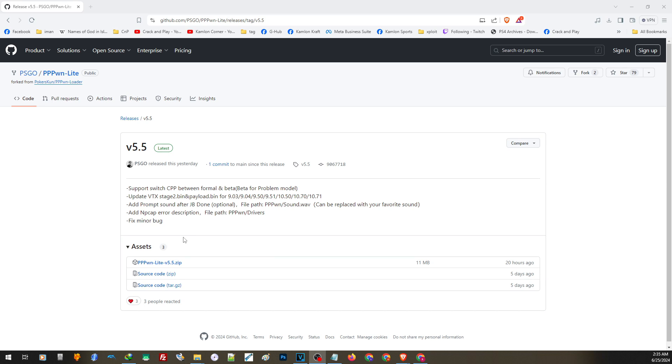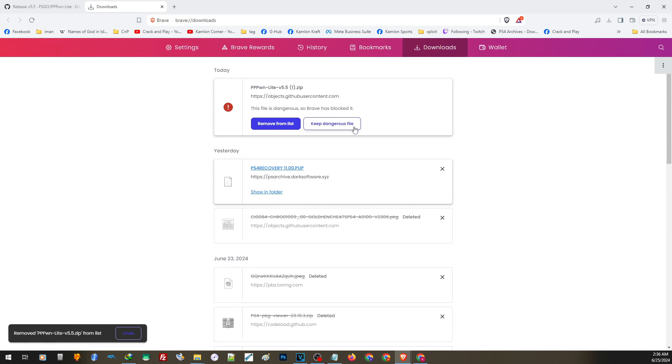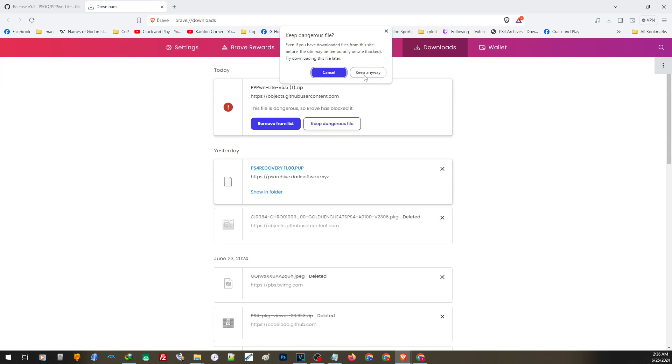You can find the link in our description. Open the link and download the latest PPPWN Lite version by clicking on the download section. You will get a warning message when trying to download the file — don't worry, this file is completely safe. Just choose 'keep dangerous file' and 'keep anyway'.